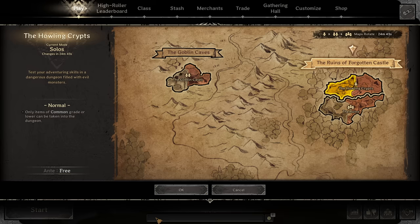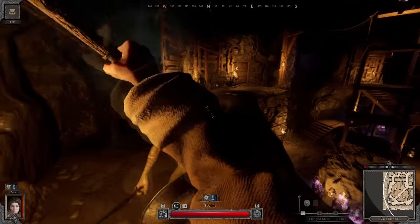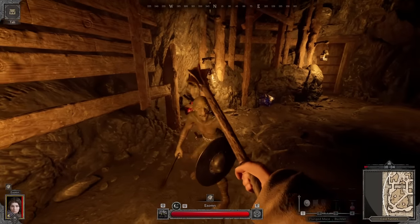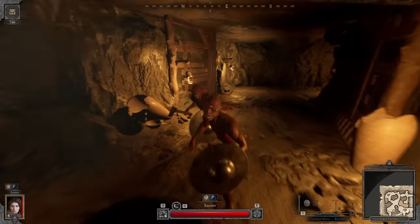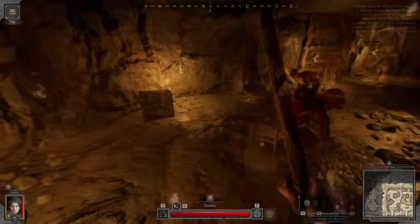Crypts and goblin caves also have multiple different layouts with different mob setups, trap layouts and just a few differences as a whole. High roller has much better loot than normal games, but the players are going to be more experienced and on average will have more gear. Elite enemies — generally red-tinted — are much more common in high roller, and have higher health pools, faster attacks and sometimes different attack patterns, which will be even harder for a newer player to learn.